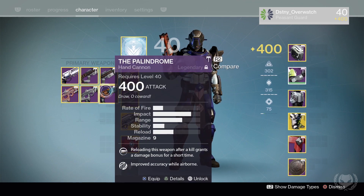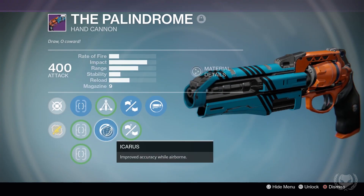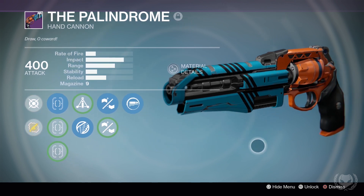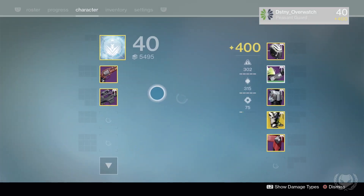Lastly for primaries I have my Palindrome, which I recently got — my first one. It came with Icarus, Reinforced Barrel, and Reactive Reload. Reactive Reload allows me to two-tap people as well.